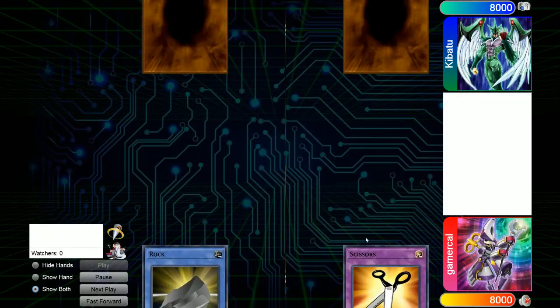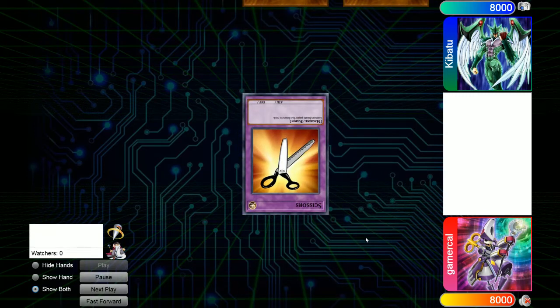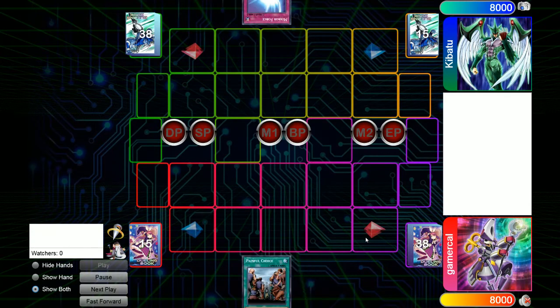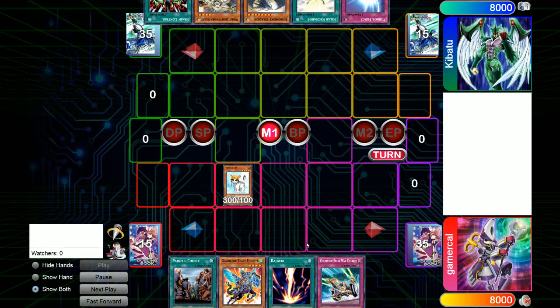Okay guys, so I know I said I was going to show the crystals play out here, but this match that Kib and I played to test out stuff last night was absolutely ludicrous, and this has to get shown first. We had an amazing rock, paper, scissors, but we wanted to see if having two Judgment Dragon and a revamped Light Swan deck was going to be enough to play against the Gladbeasts, because this Gladbeast deck has been absolutely busted.